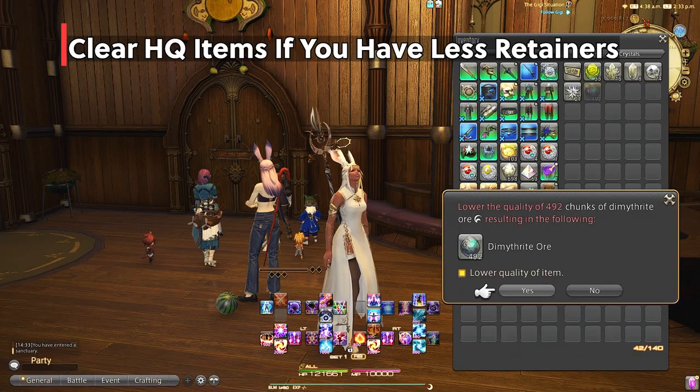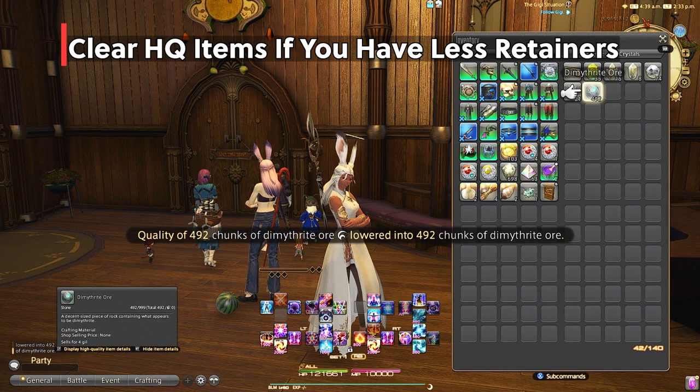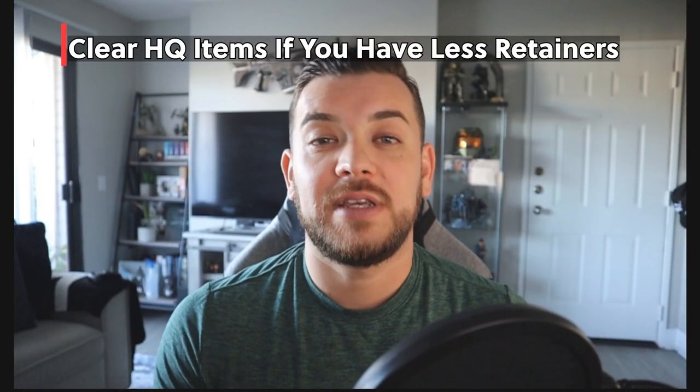Another thing you'll probably want to do is clear out some of your inventory space, especially if you have fewer retainers. If you only have two retainers, go through and clear out high quality materials to make room for new materials and gear. They've already confirmed that HQ materials are pretty much going away, so there's really no need to keep them.